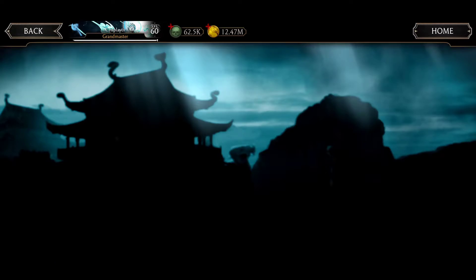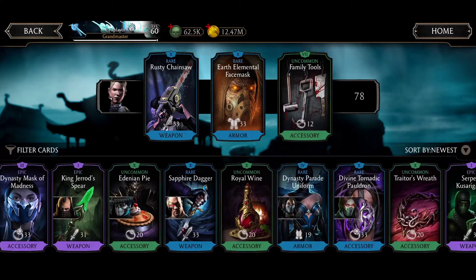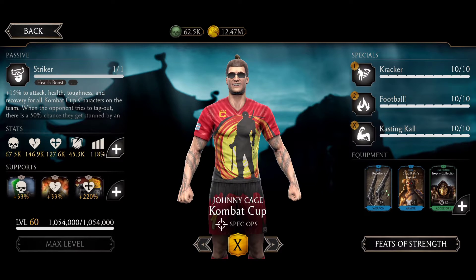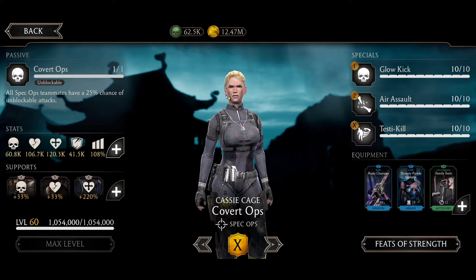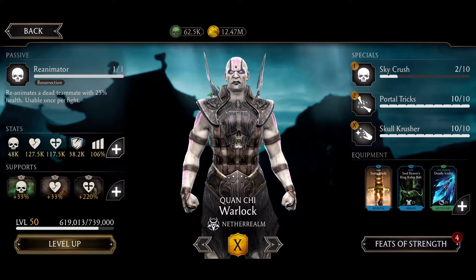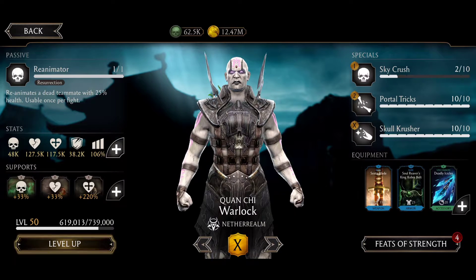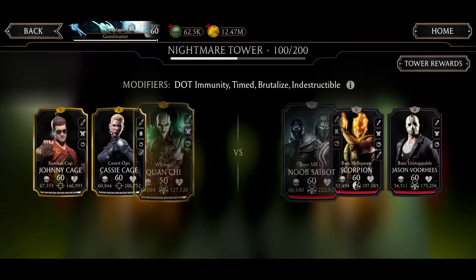Let me set up my gears. I'm going to use a gear to break the shield on Scorpion. I'm going to be using Johnny with revolvers, shotgun helmet, and Trophy Collection. Cassie with Rust Chainsaw, Dynasty Powered Uniform, and Family Tools. And Lao, because I'm not playing with Revenant talents, I'll use him to have a second chance at life. He has Cento Blade, Daddy Cycles, and Soul Reaver's King Cobra Belt.